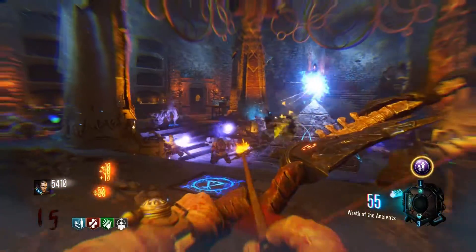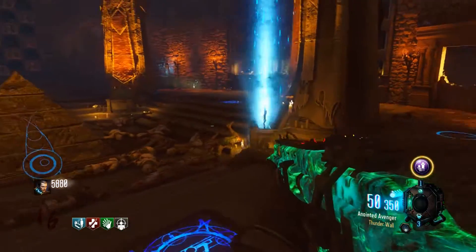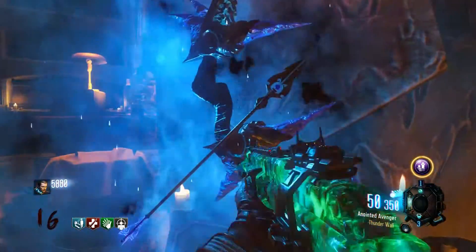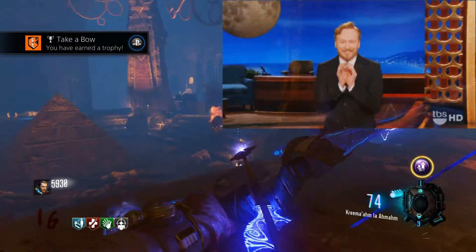Go up to the box, place your bow inside, and watch the magic happen. Wait a couple seconds, and you have yourself the Storm Bow. This thing is a killer — probably one of the strongest ones that there is. And there it is: Take a Bow.